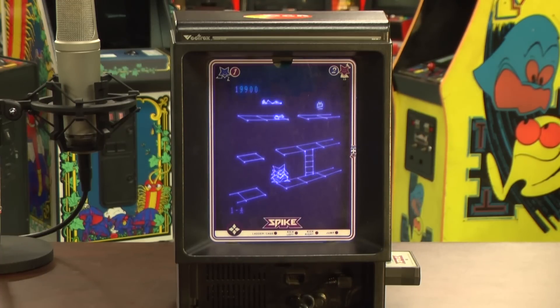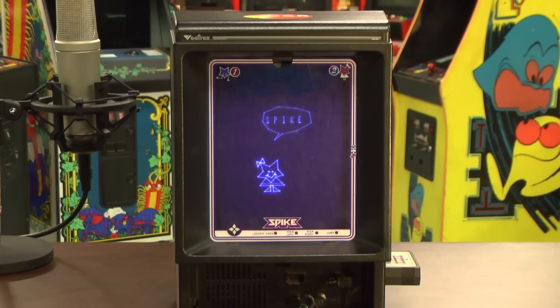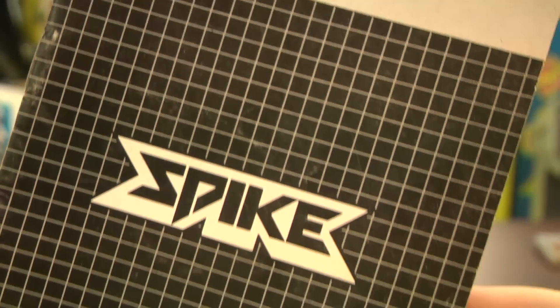What do you do when your Vectrex starts to speak to you? You listen! Otherwise it'll hunt you down and beat you to death with one of its colorful overlays. Don't mess with the Vectrex!